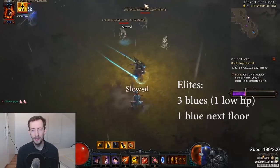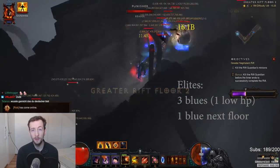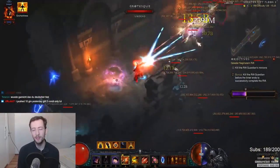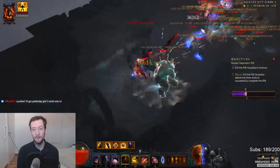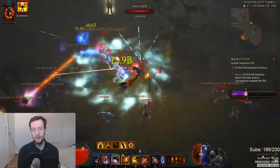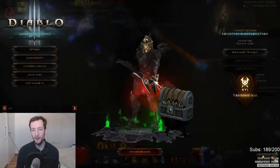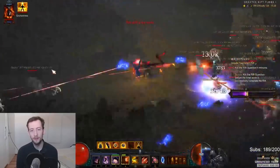Here's the next example: there's a cornered panel at the end of the floor but it's not going to be very good because there are only two blues and one low-HP pack. I check the next floor because I know I'll have leftover conduit time after clicking it. I found a blue there, and here you can combine both floors of the conduit — get them all stacked close to the pylon, then click it when ready and finish off everything.